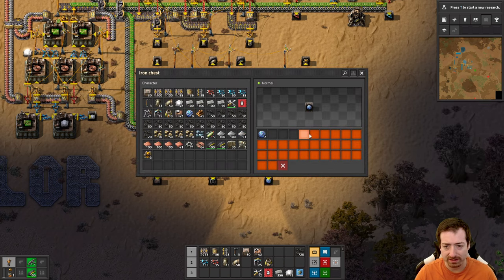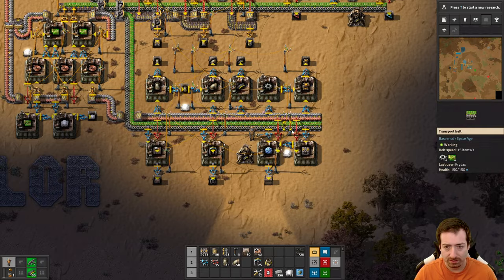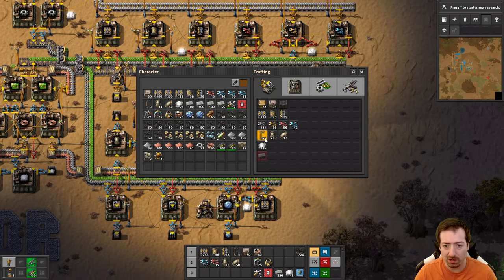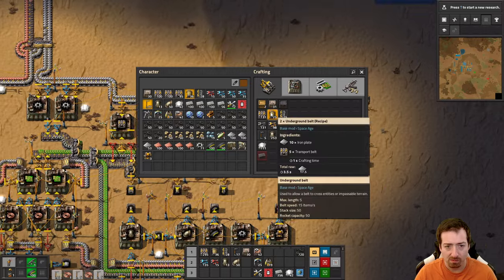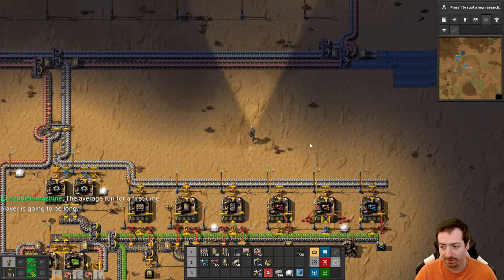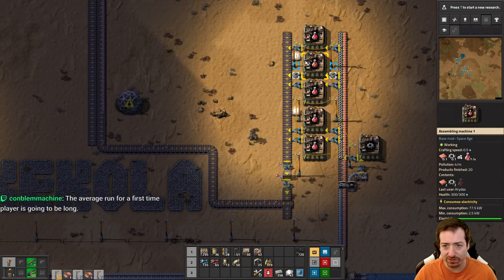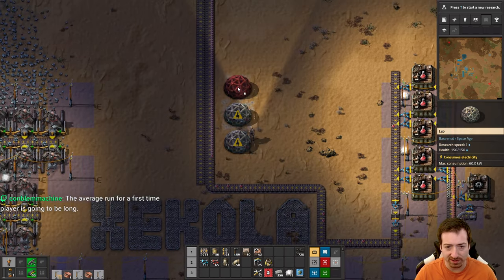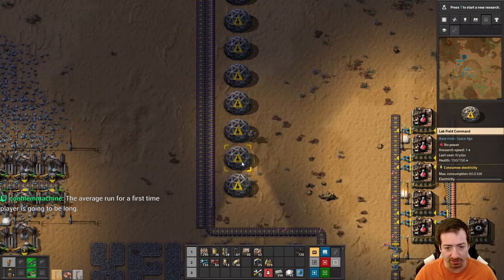Labs only stack to 10 - I thought they stacked to 50. I need more power poles. Still don't remember what I was going to say - it's gone forever. And of course the average run for a first-time player is going to be different than an experienced Factorio player, so those probably should be in their own categories.